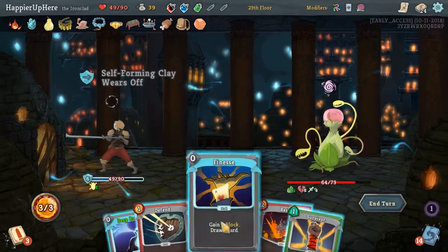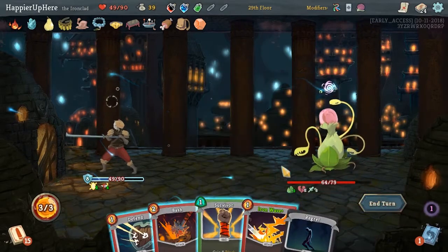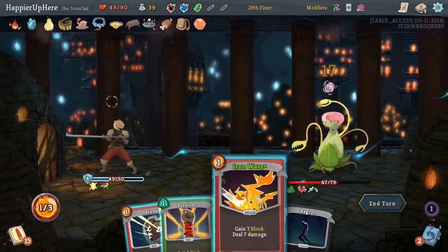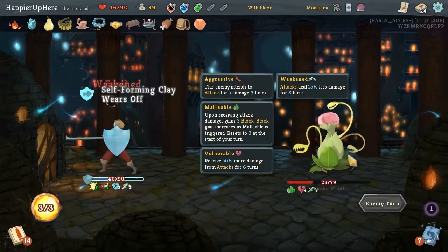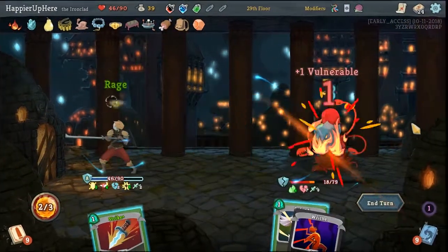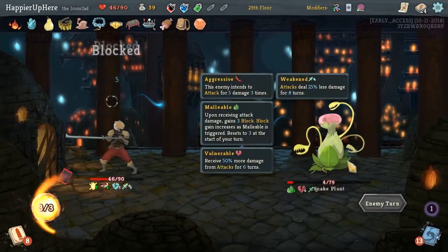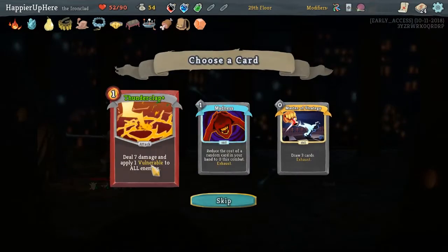The Death Signature for sure. Deep Breath. I think we'll do Bash and Iron Wave. Another 15 incoming. Rage, Thunderclap, Strike, Defend. Thunderclap should kill. Upgrade Thunderclap - yeah, definitely.